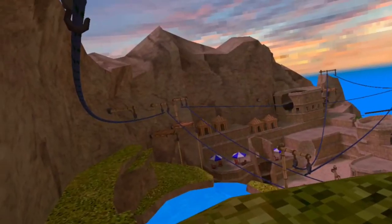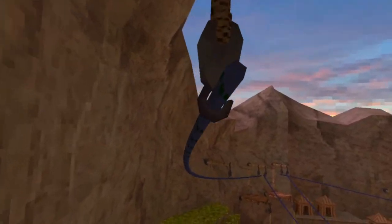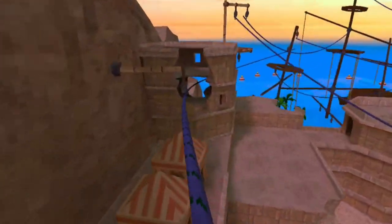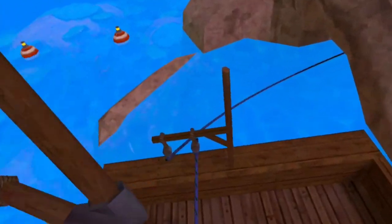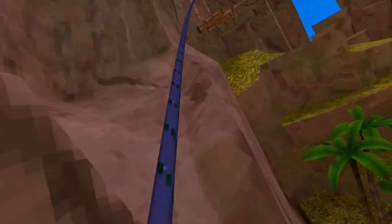Now for the harder way: grab onto here and you're gonna want to make this little jump again, then you're gonna want to fling yourself over to this zipline and over here. Boom — grab this one. It's kind of hard though, but yeah.